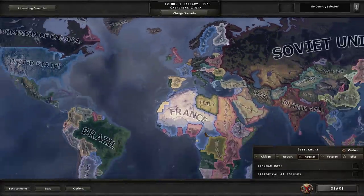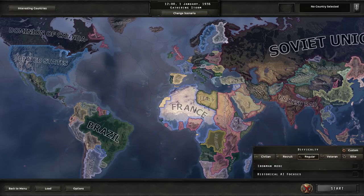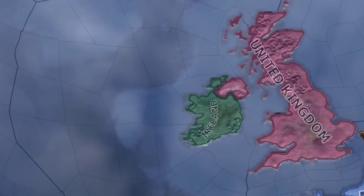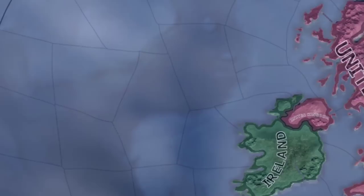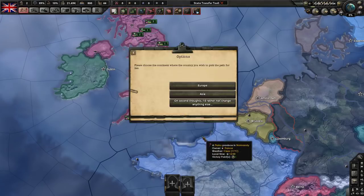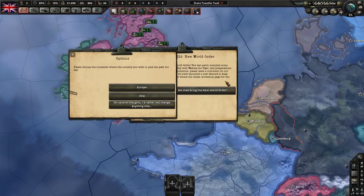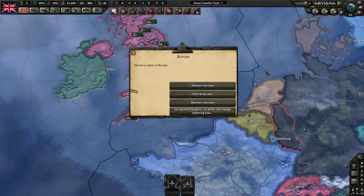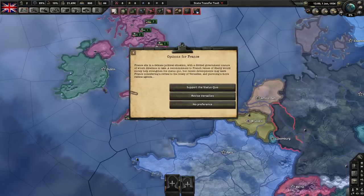After the last mod — the loot boxes and random focus chooser for the AI — someone recommended a mod that actually lets you choose which paths the AI goes down. I think we're going to have a bit of fun and see what all history madness we can come up with. When you start up the game you get a cool options menu where you can change specific theaters and focus trees.